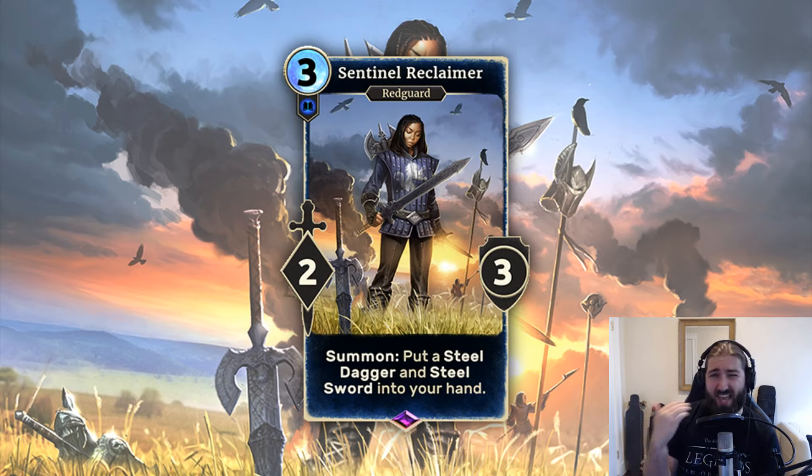And only giving attack is definitely relevant — Sentinel Reclaimer, that is — because it means you can only deal extra damage. It doesn't give you more survivability, but in the aggressive assassin decks, that's probably fine. You'll have things like shadow shift to move around guards instead of trading over them.